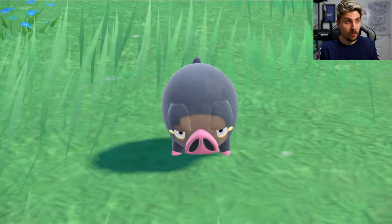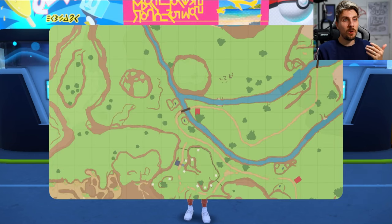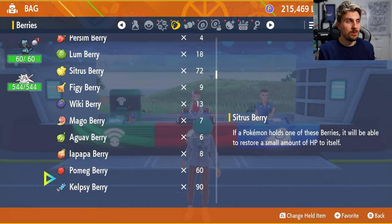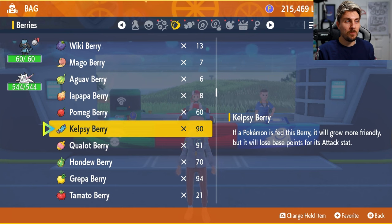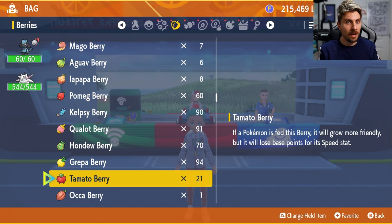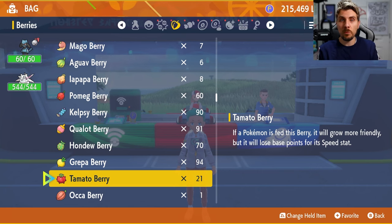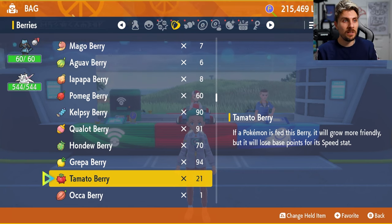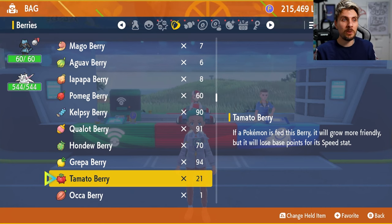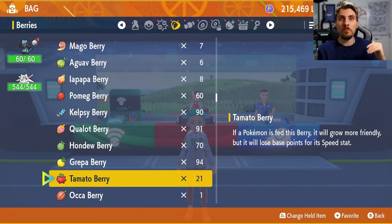Probably the quickest method in the entire game is using the EV-reducing berries. The EV-reducing berries are the Pomeg, Kelpsy, Qualot, Hondew, Grepa, and Tamato berries. These berries normally reduce EVs, but if you read the description, it says a Pokémon fed this berry will grow more friendly — increasing its happiness — but will lose base points for a stat. You can utilize these berries to maximize happiness enough to evolve.